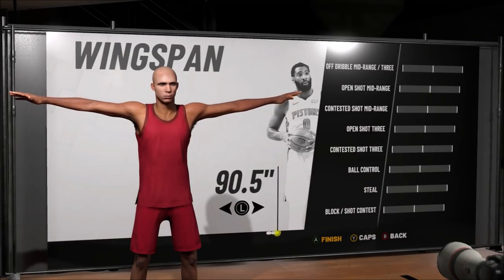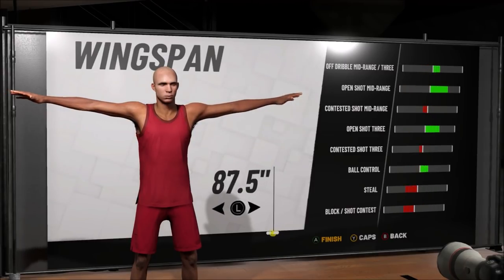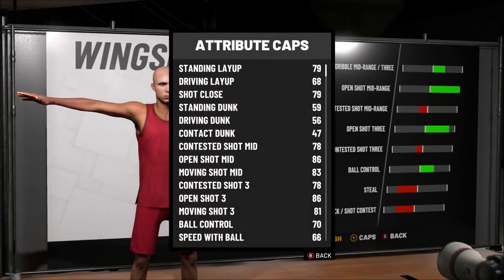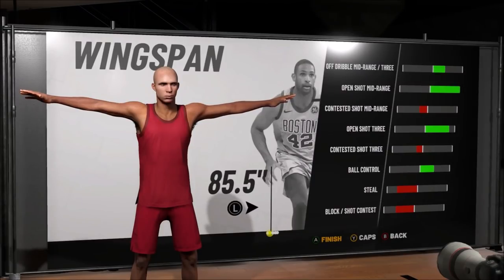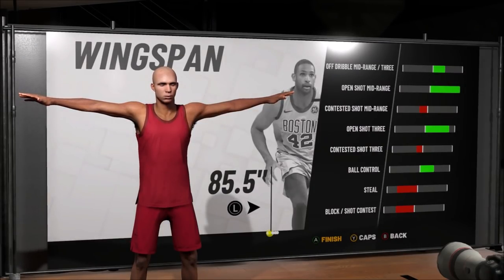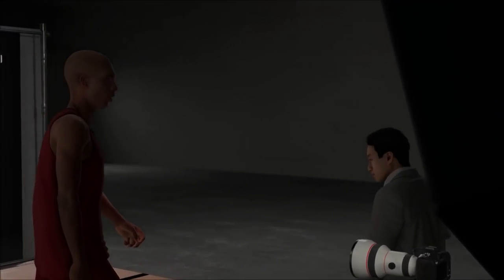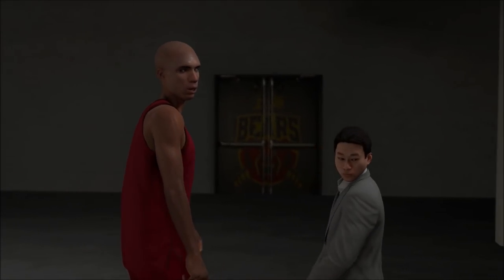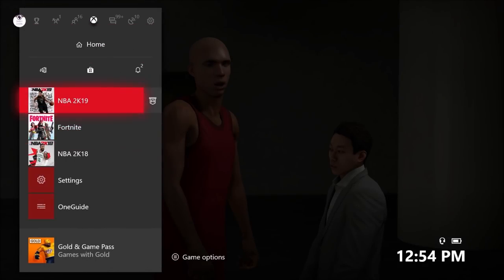Wingspan is also very important when it comes to shooting and ball control. You don't get 70 ball control unless you have minimum wingspan. And if you get 70 ball control, you unlock that at 97 overall and get pro dribble moves — so you're basically a pure sharp but 7 feet tall. You have to go minimum wingspan. You can't tell a difference in the game, so it's not that big of a deal.